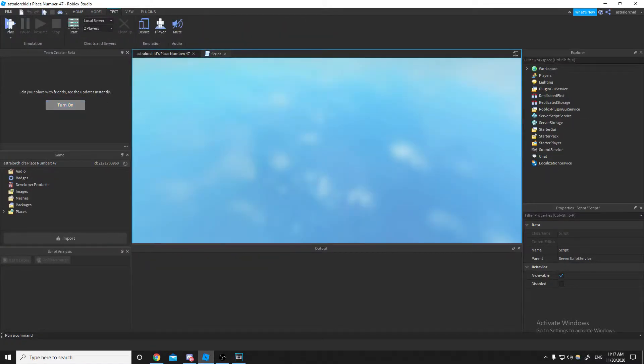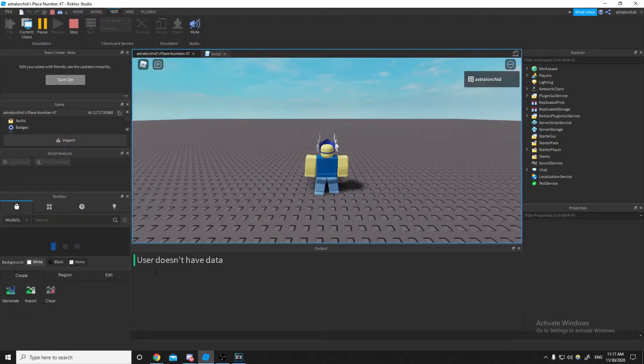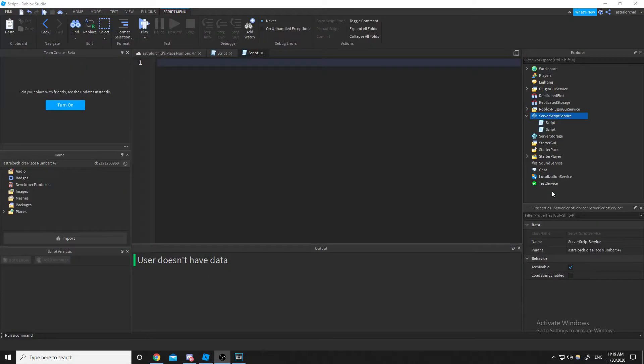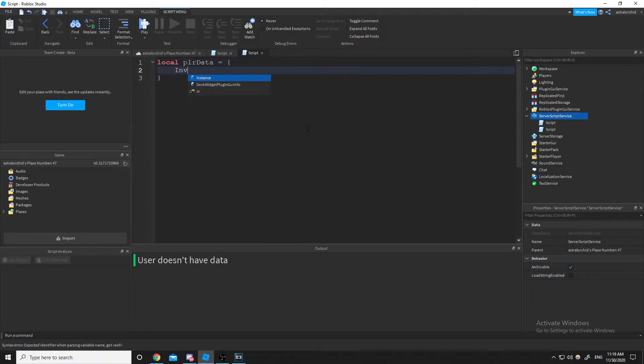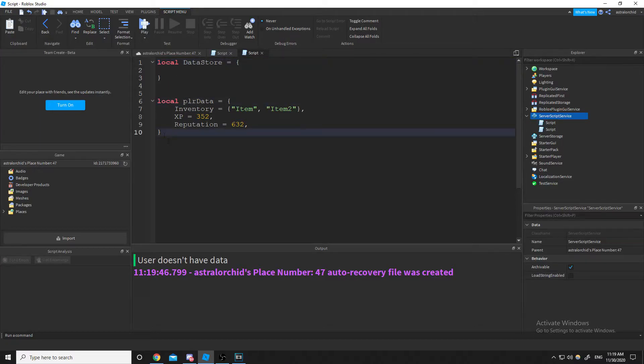If I go ahead and play this, obviously we're not going to have data yet because this is the first time joining and we haven't saved anything yet. So I'm going to visualize what a data store does. Let's say a player had data in the game — they had an inventory or something. The data store is located in Roblox's data store service, and when you save player data it gives it a key that we assign, which might just be the player's UserID.